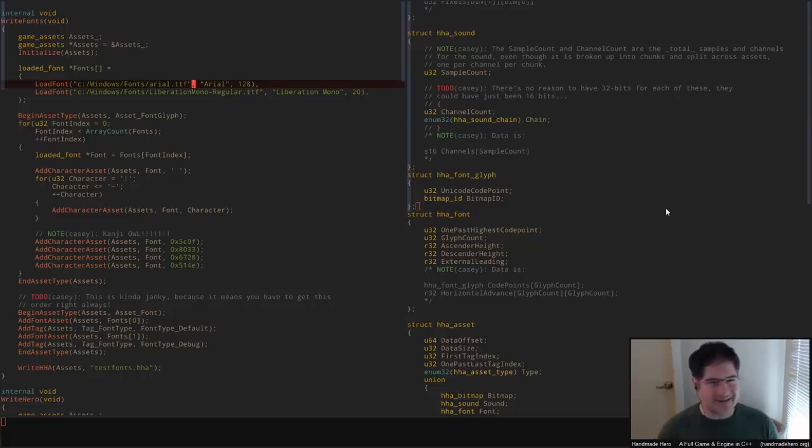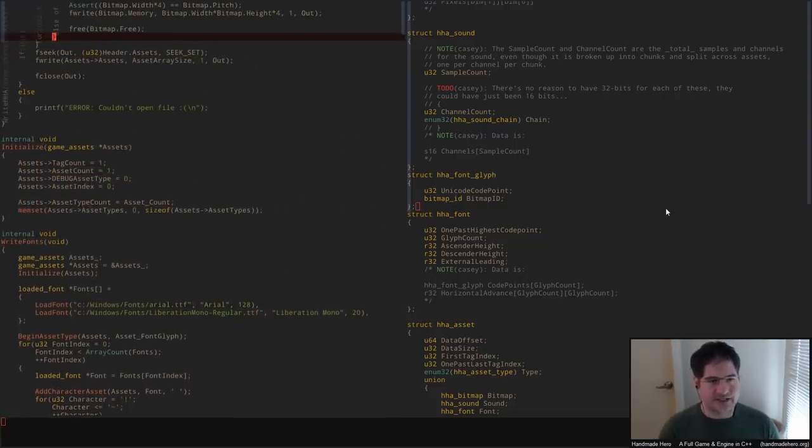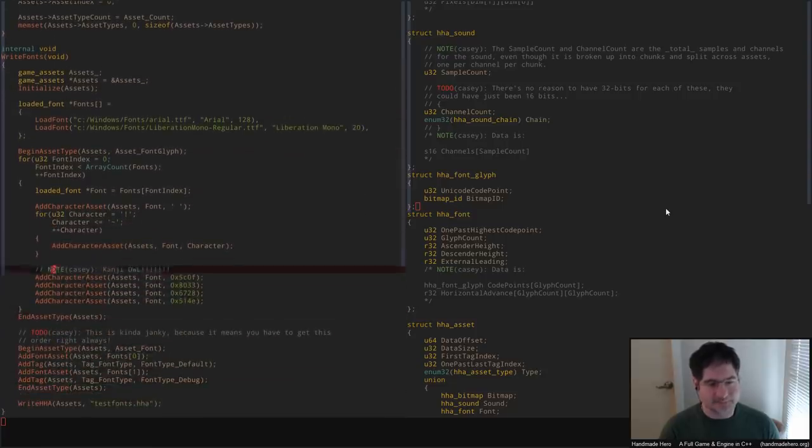We would expect our font utility to basically load those fonts, dump all those bitmaps and the HHT out, then we can harvest them and put them into the sources directories. That's the best idea I have — it's not a great idea, but I really don't see much in the way of other clean or reasonable ways to do this.